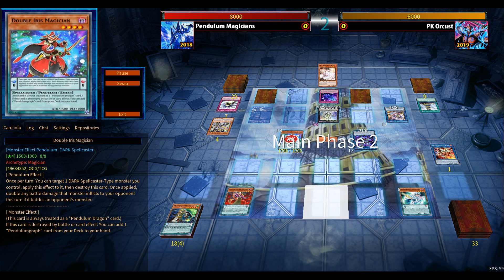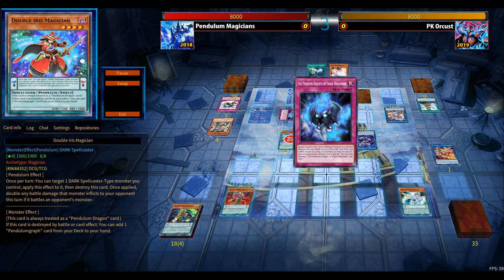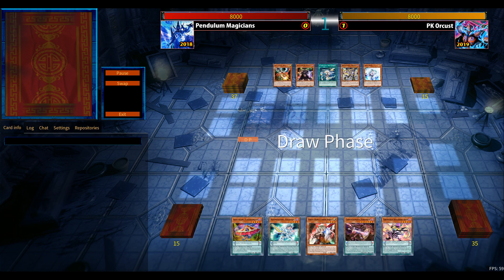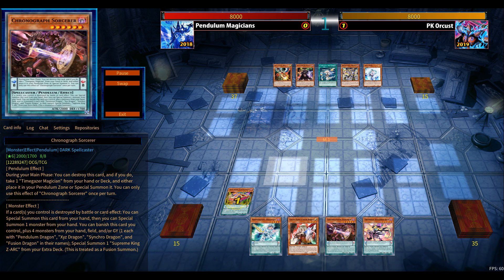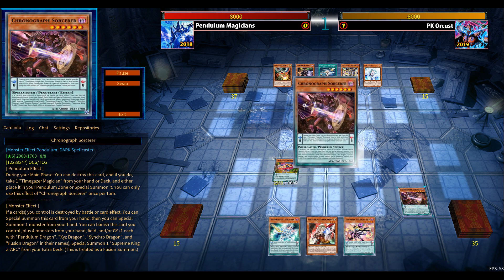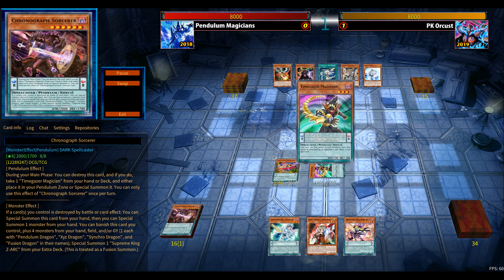I didn't see another option in this situation. Again, Rusty Bardiche with a Dengirso pop, double Fog Blade on the field, plus Ash Blossom, and Crescendo set as well. That's a tough setup to play through.